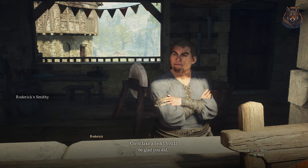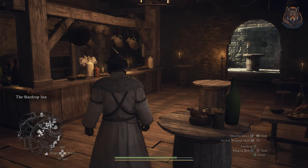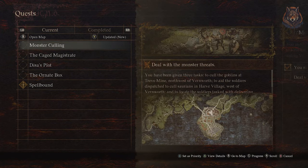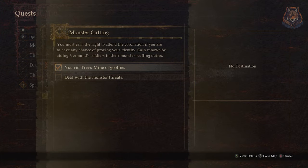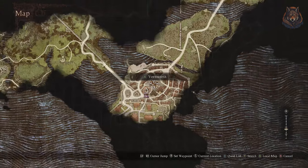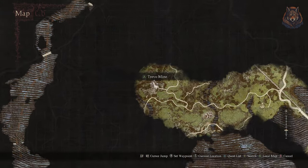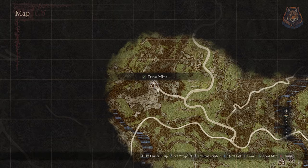Roderick points out that the location you need to head to is where the goblins are. This happens to be Travel Cave, but before you head there, make sure to start the main mission called Monster Culling, which you start in the tavern when you visit at night in the town. This quest will take you to the same cave and you can do everything at once, saving you a bunch of time. So make sure you do that before heading to the cave. Travel Cave is to the left of the town.